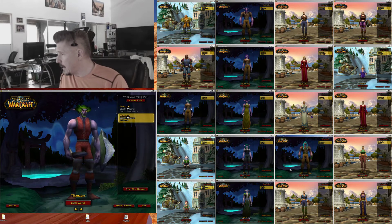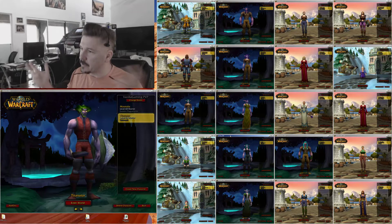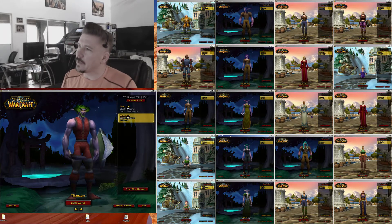It is good to have a warlock on station and a mage on station to port you around and summon you around the world while you're leveling.